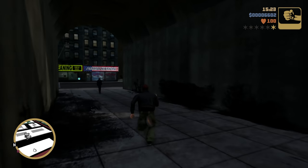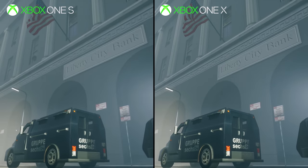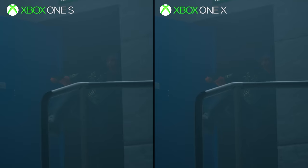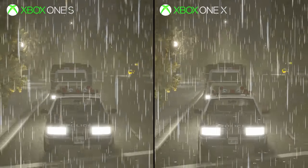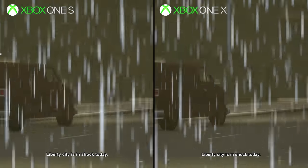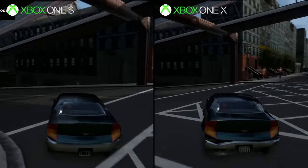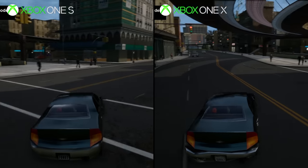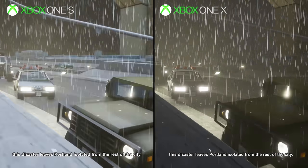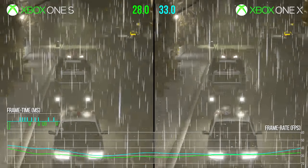What about those last-gen consoles? First, the Xbox One and Xbox One X. The average resolution on Xbox One X is around 1728p, while the base Xbox One hangs around 864p, with evidence of dynamic resolution scaling going below this. You can expect four times the pixels on Xbox One X. There are no visual modes on these consoles, and things such as improved volumetric cloud rendering and rain reflections are not present in either version — basically they look the same except for the pixel count. However, it does make for an interesting performance comparison.